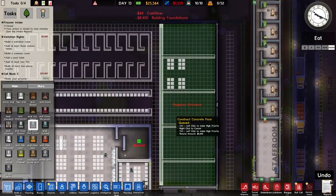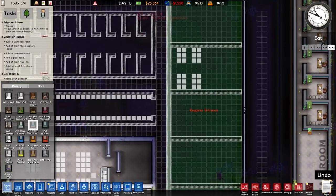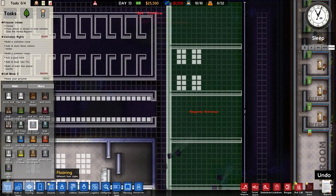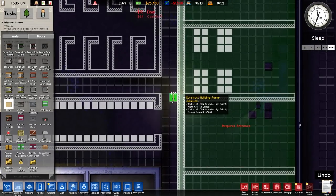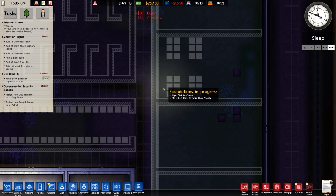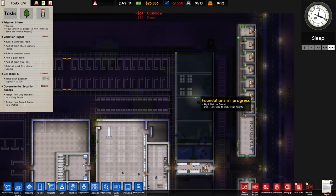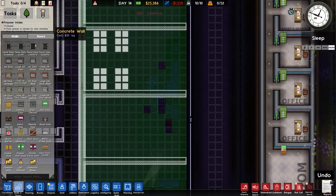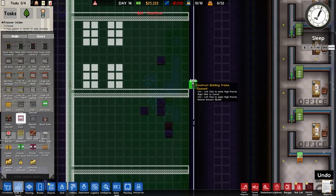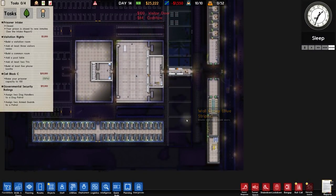I'll place the foundations in, and once done it requires an entrance. Walls and doors - it will be a standard door there. Actually I'll put a bit there and then a metal detector to stop stuff going through. Then the staff door on that side - actually it won't be a staff door, it would be a visitor door. There we go, and the same setup will go on here. That's all fine.